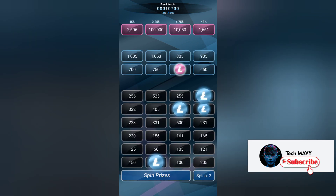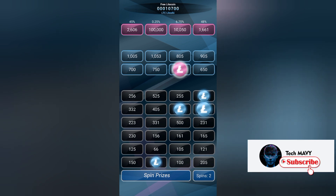Now I'm on the page to spin and get my free Litecoin. Beside the spin prizes button below, you have two free spins every hour. But if you have not gotten what you need, you can get more spins by performing small tasks — I will show you how to do that.